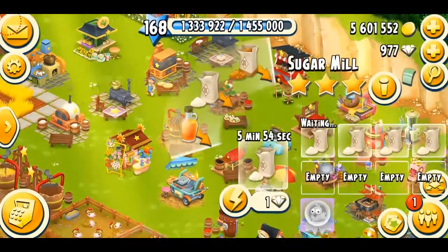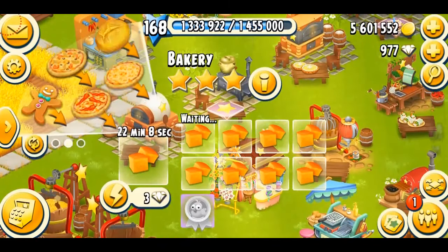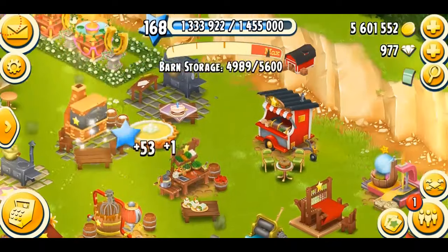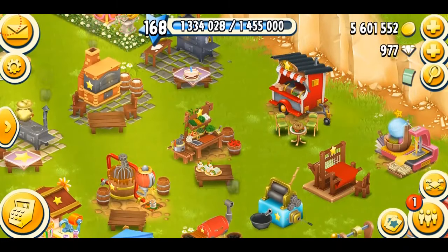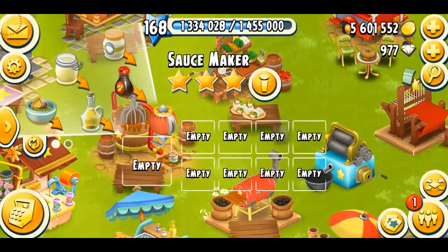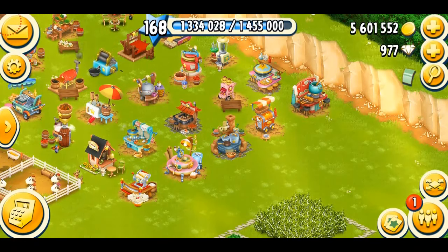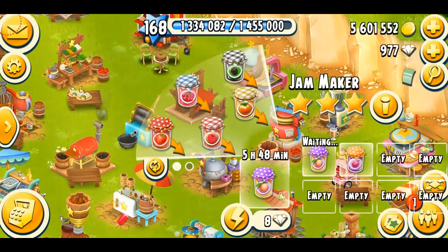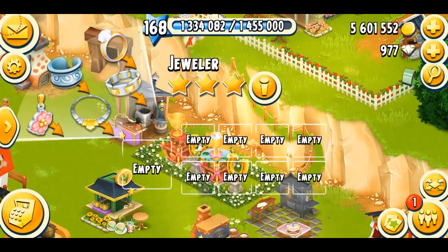The top priority machines are the sugar mill, the dairy, the feed mill, and then the bakery since it makes a lot of products. For the popcorn pot and the pie machine, these are important too but come second. When you become a high level player you can also start focusing on the sauce maker. The machines that are not important would be the gem maker — gems take ages, like seven or eight hours — so three slots is completely fine. Same goes for the jeweler: three to four slots would be completely fine.